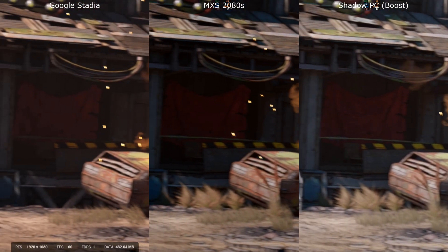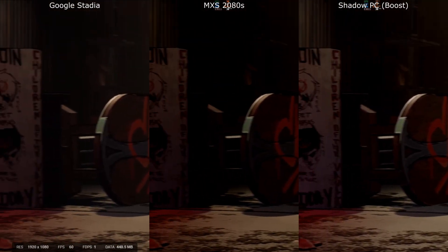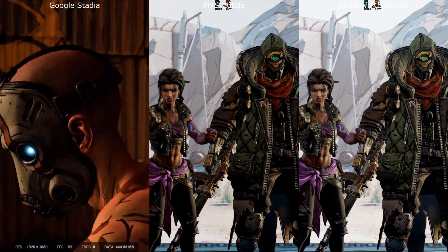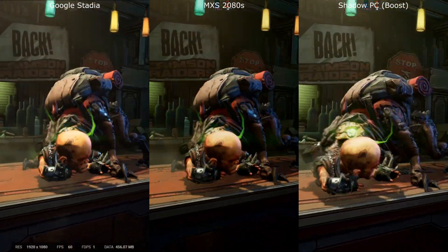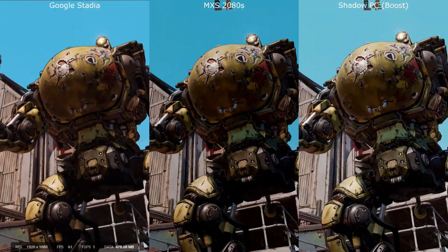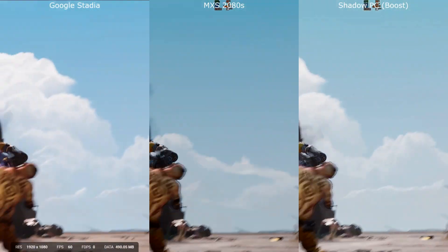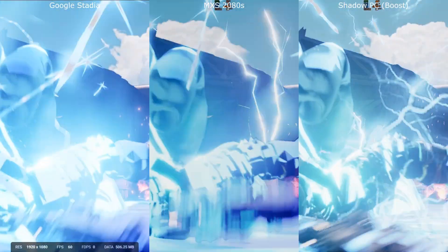It turns out the intro movie for Borderlands 3 is capped at 30 frames per second, so this is a perfect opportunity to compare like-for-like across all three systems to see how those graphics look. Although it looks like in-game graphics, this is essentially a movie, and that shows because across the board it's looking very, very similar. It would be very hard to see any difference between all three platforms, and in these scenarios this is where Google Stadia really shines for me.